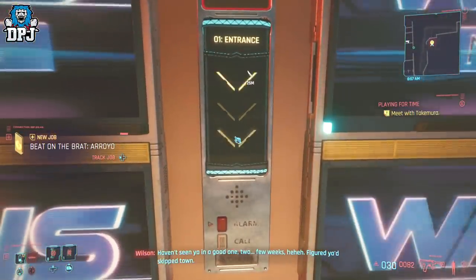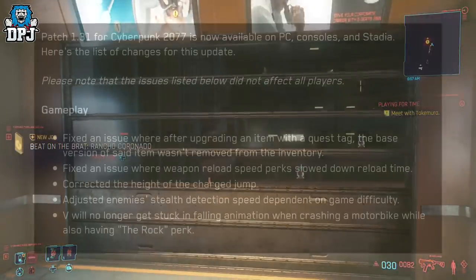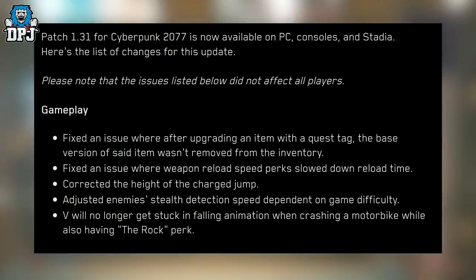Getting straight into their post, which they dropped literally 15 minutes ago: Patch 1.31 for Cyberpunk is now available on PC, consoles, and Stadia. Here's the list of changes for this update. Please note that the issues listed below do not affect all players.